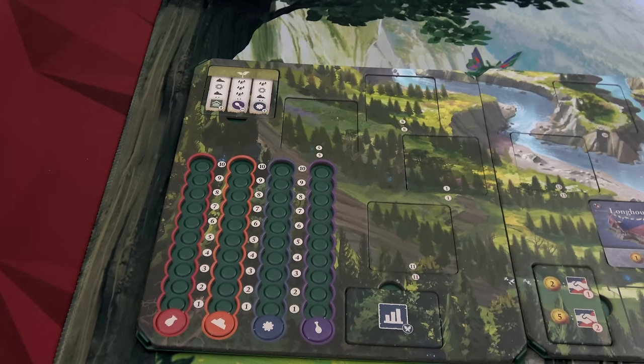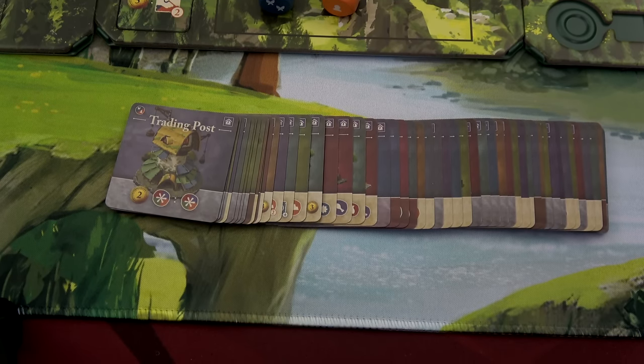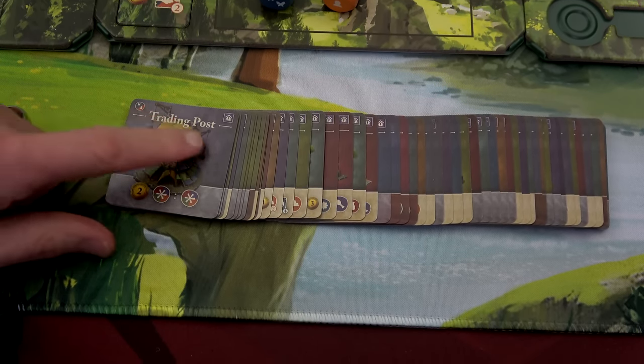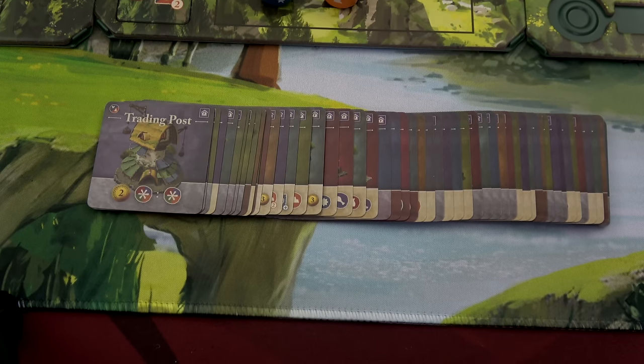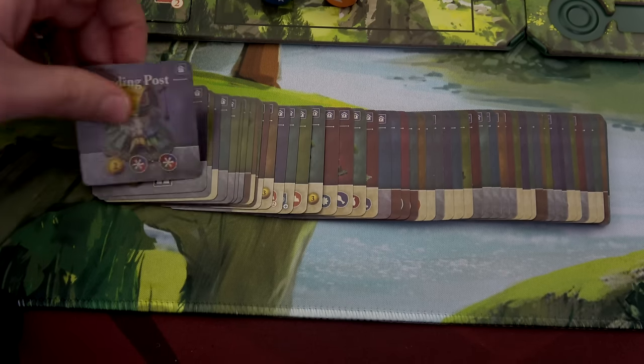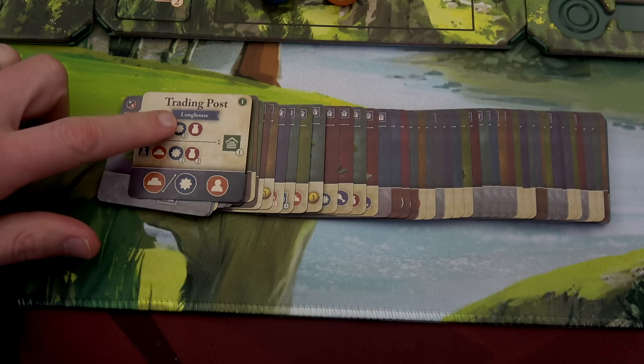Our town has four resource types: culture, income, production, and food. All of them start at zero. Our goal is to push those up and then use them to either activate buildings that are already built or to build buildings themselves. The game comes with a slew of buildings and the two expansions also provided more. Technically you can build any one you like, however all of them have requirements — prerequisites that you have to have in your town first.